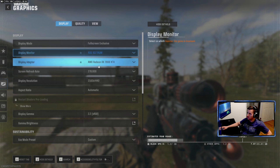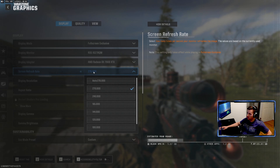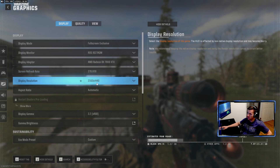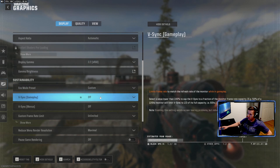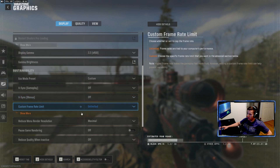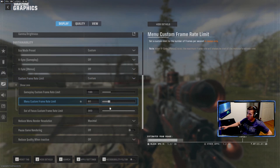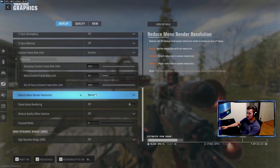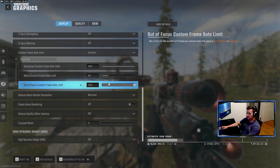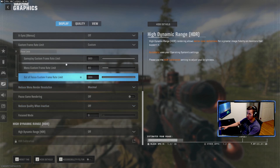So full screen exclusive — I would always use that. Your screen refresh rate, whatever your monitor goes up to; there's no unlimited option here. Your display resolution, RGB — keep it at 2.2. Eco mode, don't have that on. I don't use V-Sync ever. Custom frame limits — you can adjust these if you wish and have them lowered for menus and out of focus if you want, just to save on heat, electrical usage, and GPU usage.